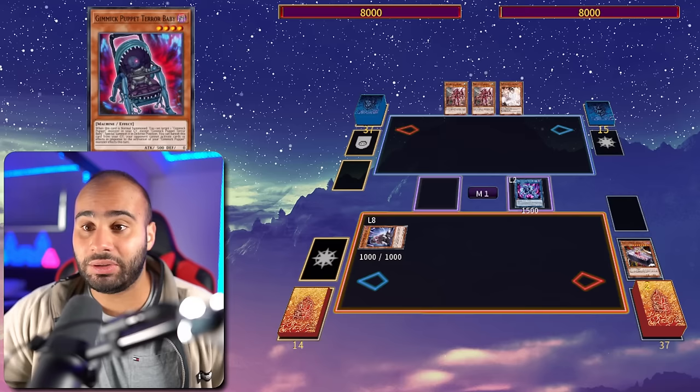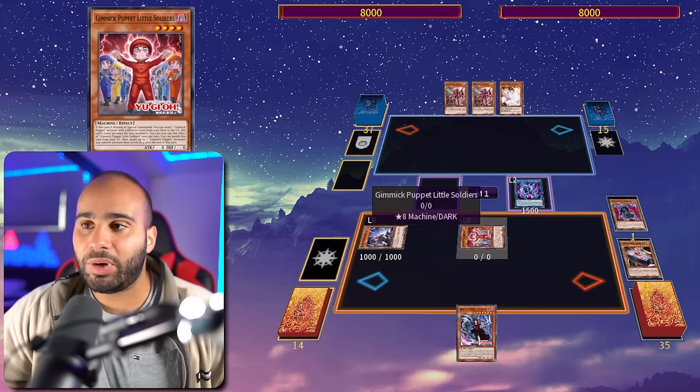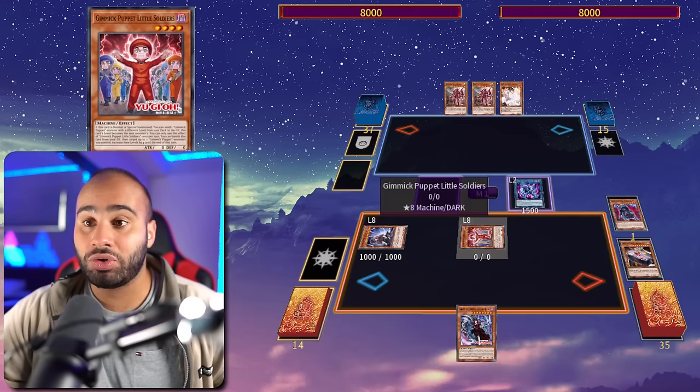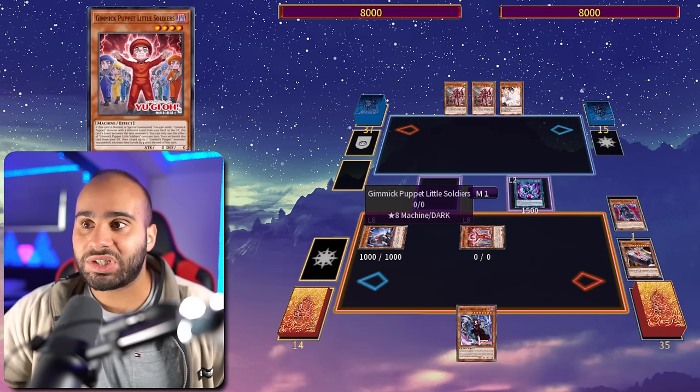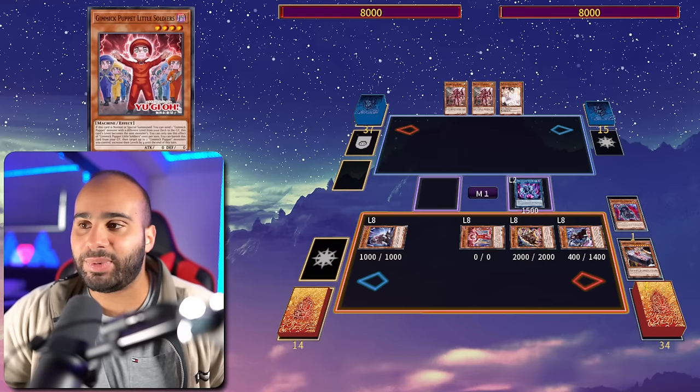Biz Doll discards Dreary Doll, normal summon Terror Baby, revive back, go for Chimera Doll — but don't use the effect right away. Use Terror Baby's effect first so your opponent cannot respond to your Gimmick Puppet monster activations for the rest of the turn. Then Chimera Doll resolves safely to search Little Soldiers. This also plays around Drull: when we activate Chimera Doll to search Little Soldiers and special summon it, Little Soldiers triggers its own effect first so your opponent cannot chain Drull to Little Soldiers.